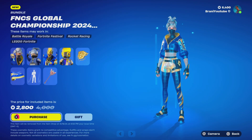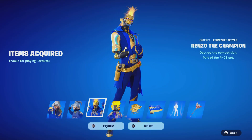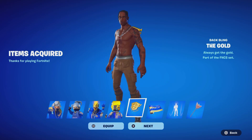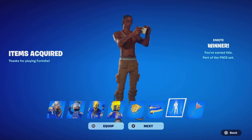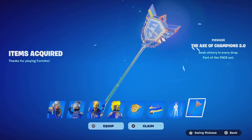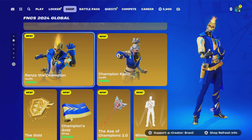We're gonna go ahead and gift — don't miss out guys. We'll pick it up for ourselves first; use code Brandy with two I's, hashtag partner. Here it is — the Champion Kuno skin. This skin looks absolutely insane with the Lego variant. We got the Renzo the Champion skin — the blue really stands out. We got the Lego variant, the gold FNCS bag, Travis Scott skin, the Champions Gold Wrap, the Winner FNCS emote, and finally the FNCS Pickaxe — we are FNCS Champions! We're gonna gift it right now.